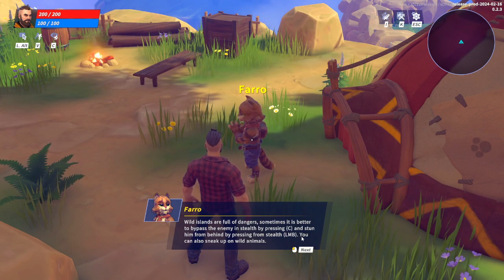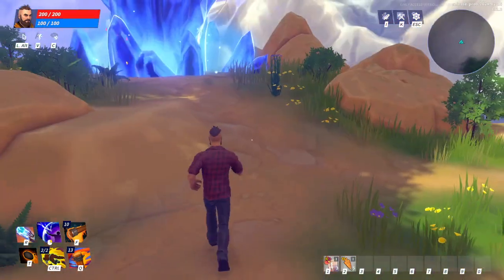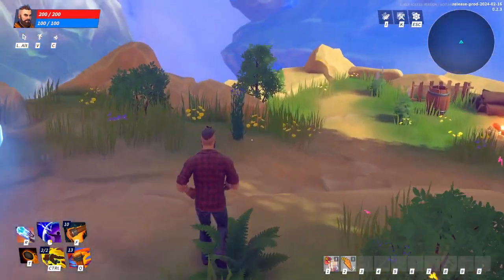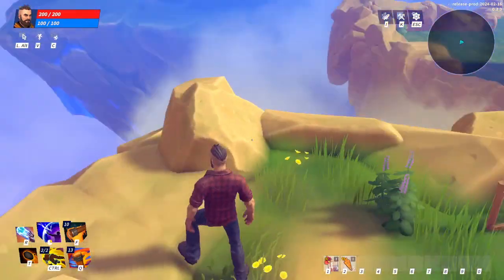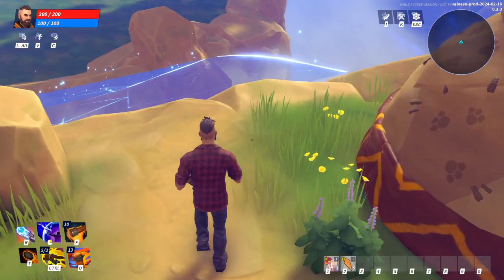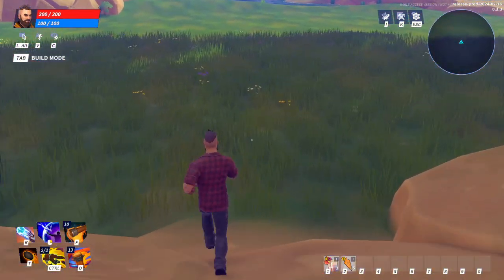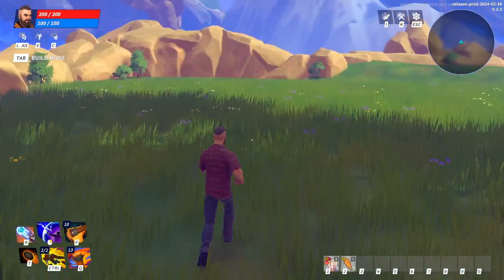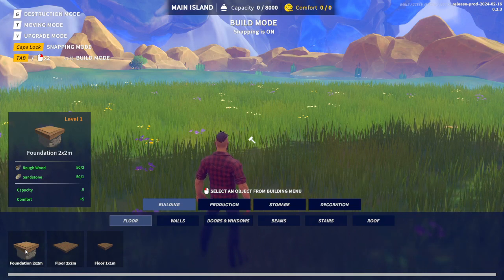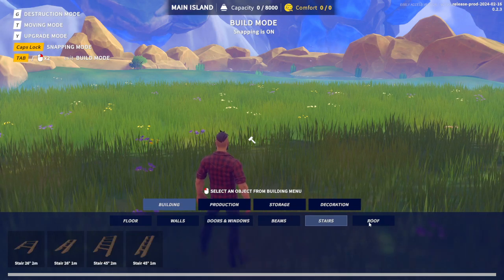All right, so that's the stone. Down below — how do I get down below? Oh, it's like over here. Put out the fire — not really. Does it mean like this area? Yeah, it is here. Tab — okay, is this like my area? Oh, that's gonna be cool! Foundation, walls, doors, windows — all look neat. Beams, stairs, roof.